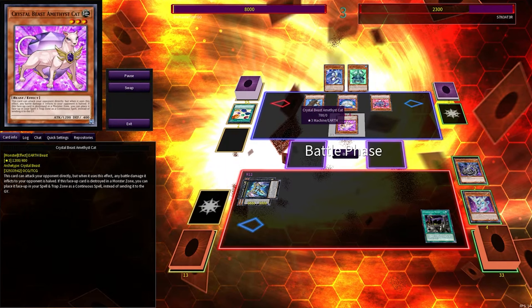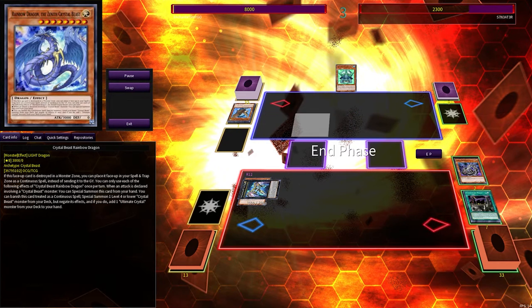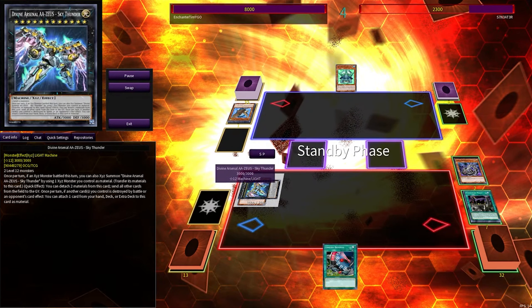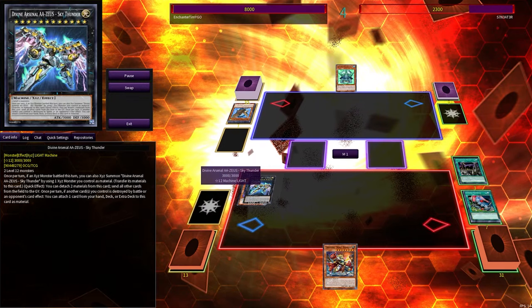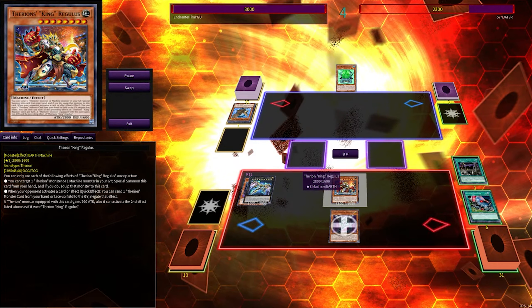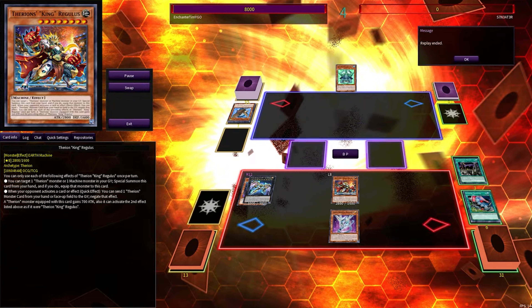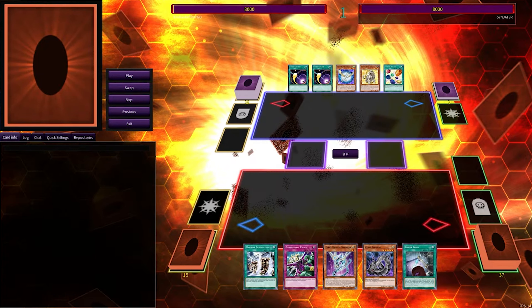Going into Zeus was a great idea, because he tries to pull out Rainbow. Zeus's effect clears the field and leaves it wide open for me. I have Limiter Removal, and I get rid of it to get Regulus into hand — a good hit. I wanted to showcase that card off as well, and there we go. Bonus duel number 2.